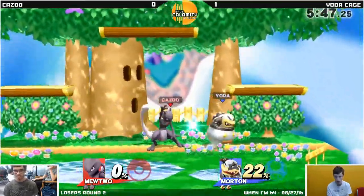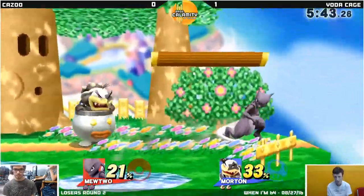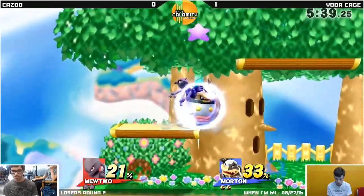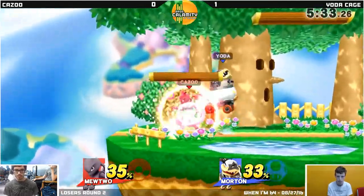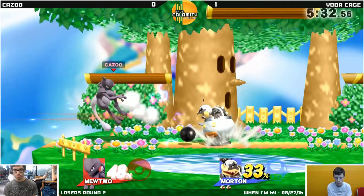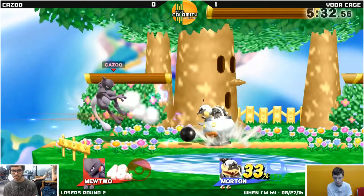Exactly. That comes from years of — ooh, we got a Mewtwo setting! I like it! No, this is cool, because Reflector — Bowser Jr. has issues with Reflector characters, because Mecha Koopas, while a really nice item, are extremely easy to reflect. If you reflect them while they're walking, they basically become your item. Because ordinarily, Bowser Jr. cannot be hurt by those explosives. But after they're reflected, he can. So we'll see if he uses that to his advantage.